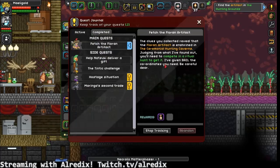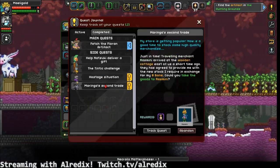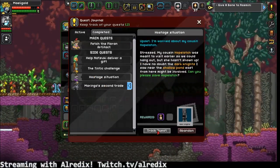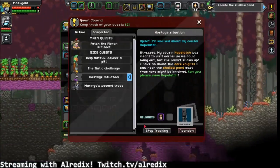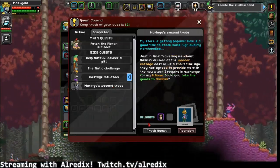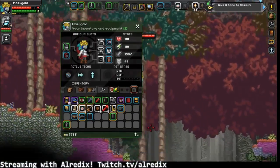Oh, she's got a combat medic chest. She's still in. Oh no, it's a stepladder. I thought it was an instrument for a second. Locate the shallow pond. Is that east of here? So east from the village.